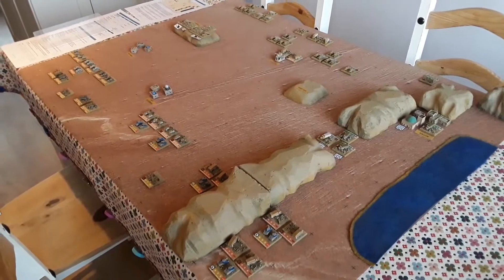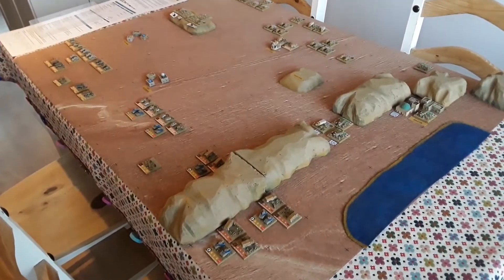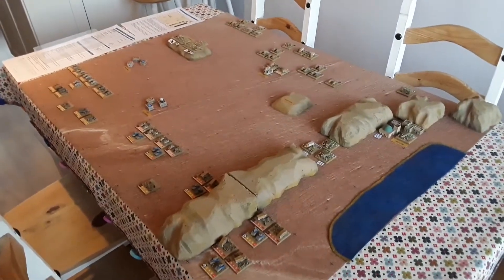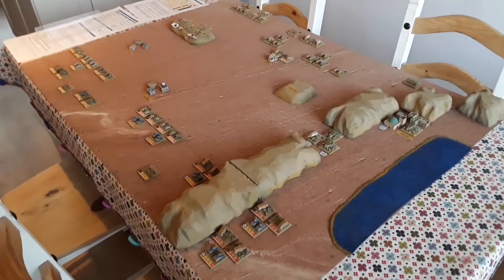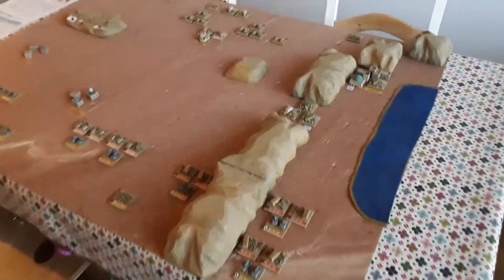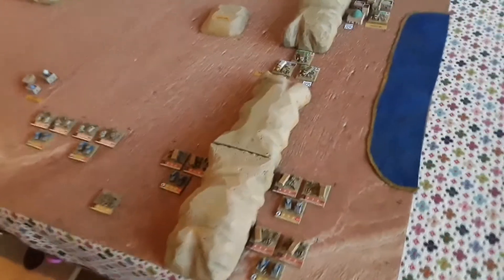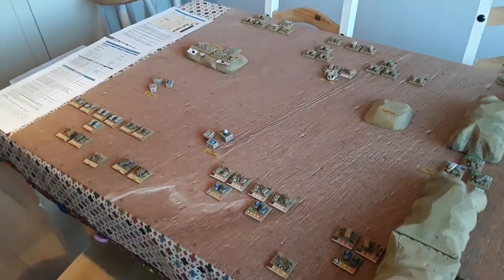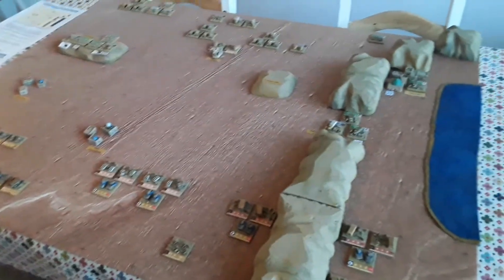So it's Monday afternoon and I thought I'd set up everything that I've done for my Operation Battle Axe game and just see what it looks like. This mat came in today - it's from Deep Cut Studios, it's just a cloth mat and as you can see it's marked on the corners with little crosses, just for the grid for Rommel, but it's perfect for To The Strongest as well, another one of my favourite games.